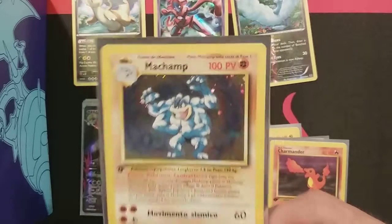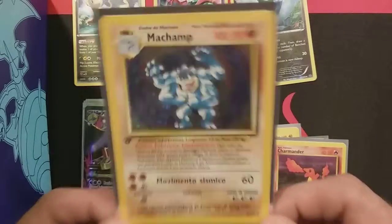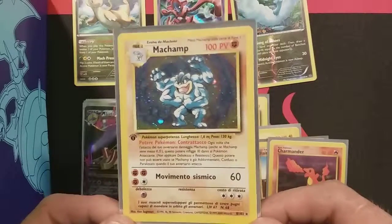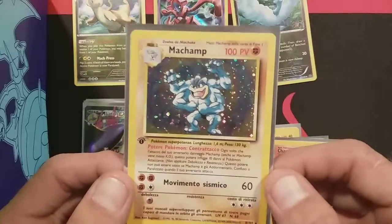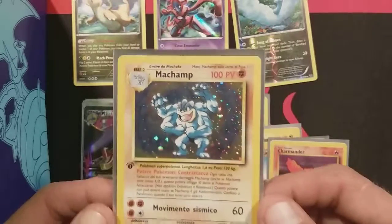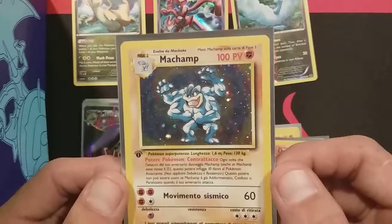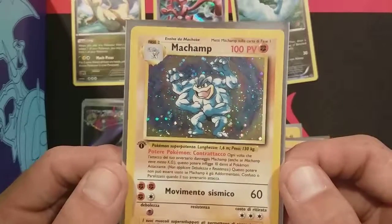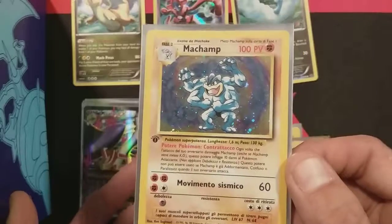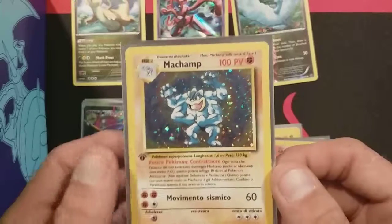Last but not least, it is a first edition Italian Machamp that was acquired in one of those mystery power boxes — the Lightning Edition. This was supposed to be the Pikachu promo card from the 'I Choose You' movie, but this fell out instead. I've had a couple of friends pick these boxes up — one got a first edition Italian Blastoise, another got a first edition Spanish Venusaur, somebody else got a Machamp in English. It's very random when you get them. Every booster pack out of the six-pack mystery box had a holo rare or better — I think I pulled three ultra rares and three holos. It was a really good opening.